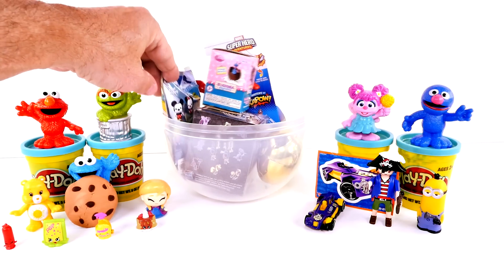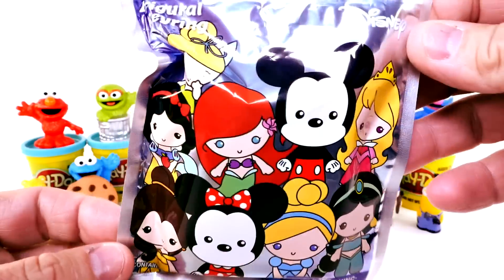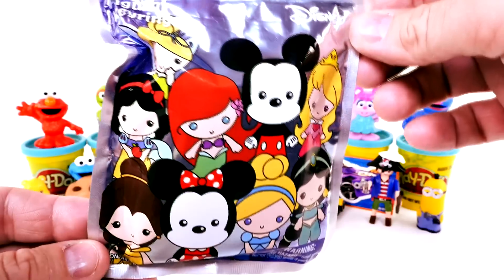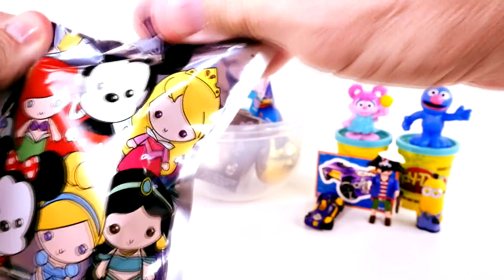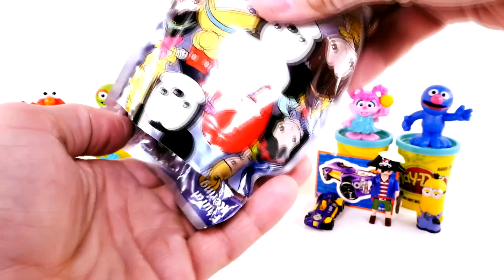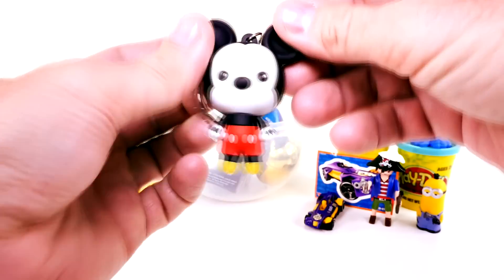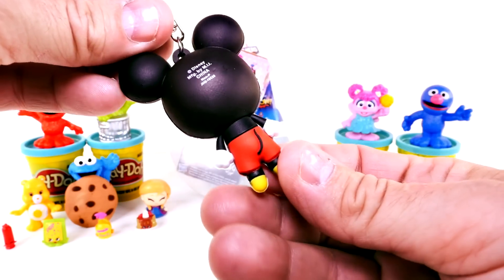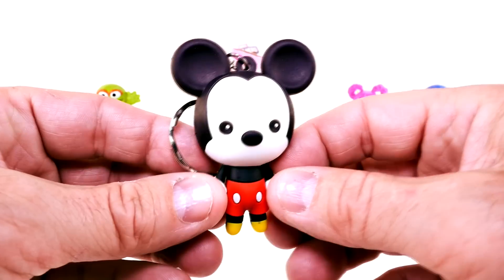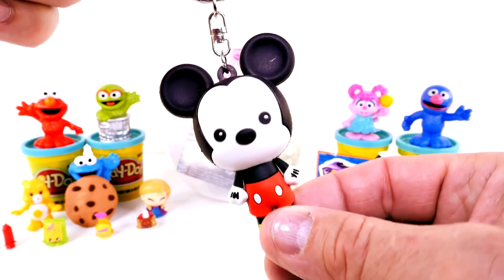I'm gonna go for something I don't believe I've opened before - these are the Disney figure keychains. I only see one boy and that's Mickey Mouse, but there's a lot of girls, a lot of princesses. I want Mickey. Oh Mickey, you're so fine! I got a Mickey Mouse! He is pretty cute, I like him. He's almost as cute as the Minnie Mouse. They're very well made and very solid - you can hang that on your book bag or your keychain.